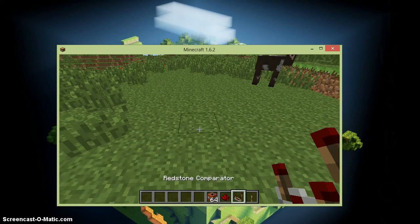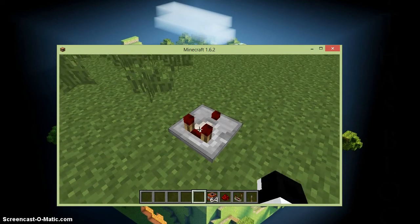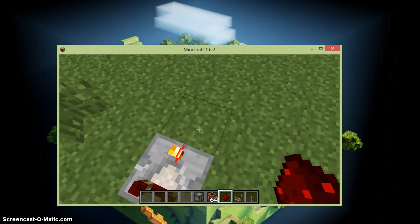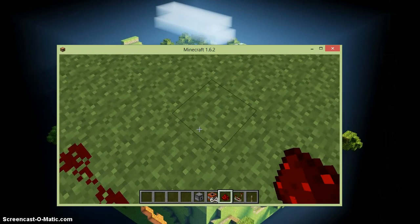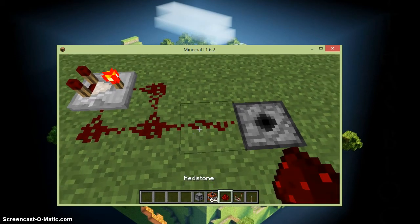What you're going to want to do is place your redstone comparator there and right-click it once. You're also going to need a dispenser. Wrap the redstone all the way around it, then dig a spot right here, put a dispenser, and put redstone leading to that.